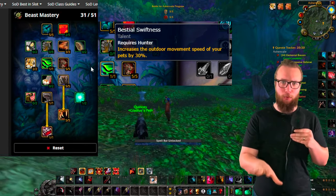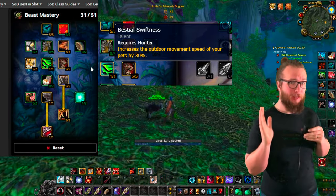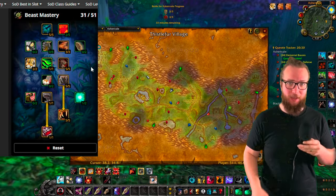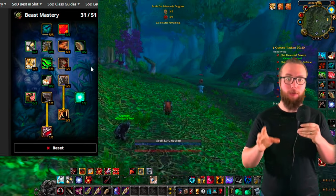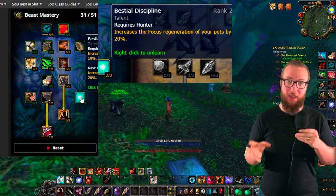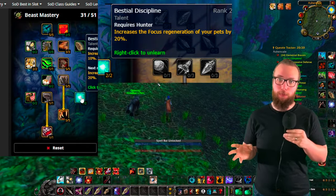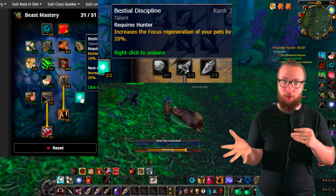If you are leveling with a boar or something like that, then you don't need to take Swiftness, but I am gonna be leveling with the cat. Speed is the name of the game. A couple modifications you can make: if you're not interested in taking Pathfinding, you could put that down at the bottom for focus regen with Beastial Discipline. I am getting one point there, but you could take two points. Focus is gonna help your pet just do a little bit more damage.